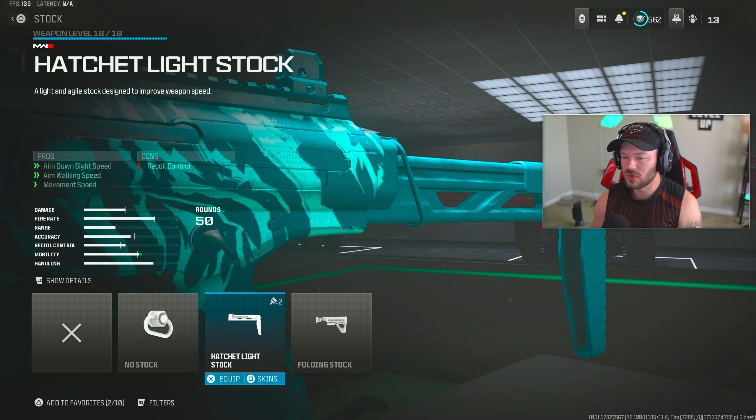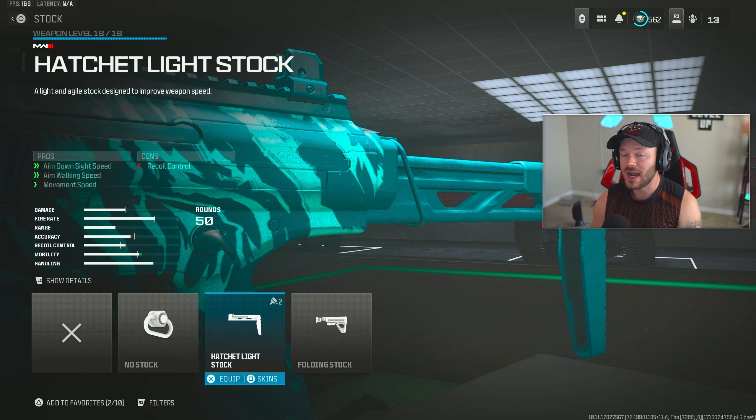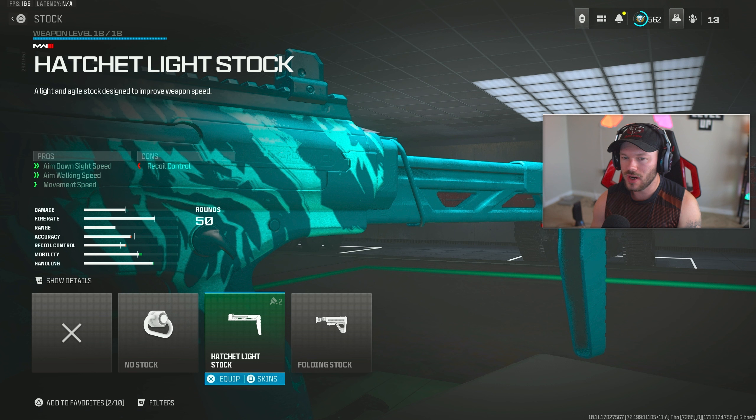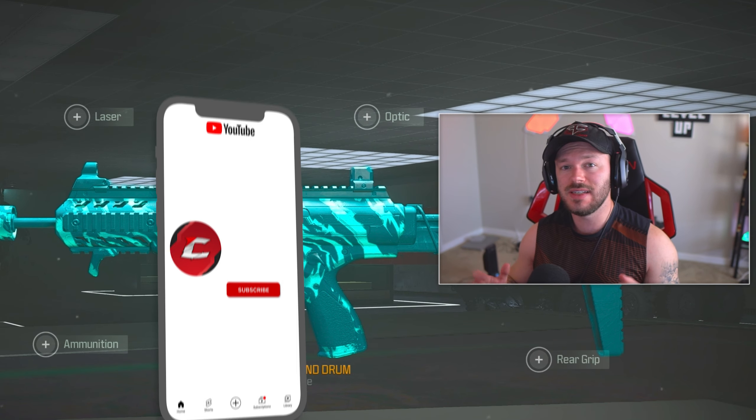Lastly, going up to the stock section, throwing on the Hatchet Light Stock. Instead of the folding stock — if you feel you want a little more recoil control, throw on the folding stock. But personally I enjoy running the Hatchet, especially on Rebirth Island. It helps me out tremendously. It doesn't have crazy increases to your stats, but getting more ADS speed, aim walking speed, and movement speed is never a bad thing on an SMG when you're moving around in close quarters. That's my HRM build, and that's my Holger 556 build — creating the fastest TTK loadout. I've got a banger gameplay for you guys to watch.